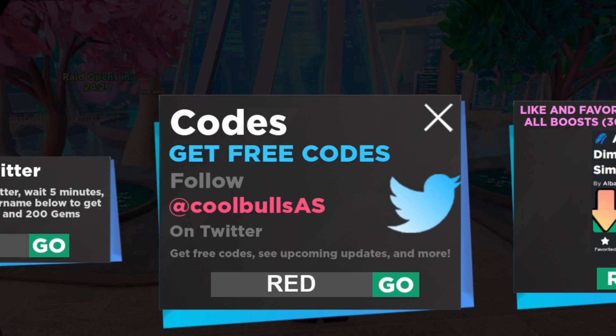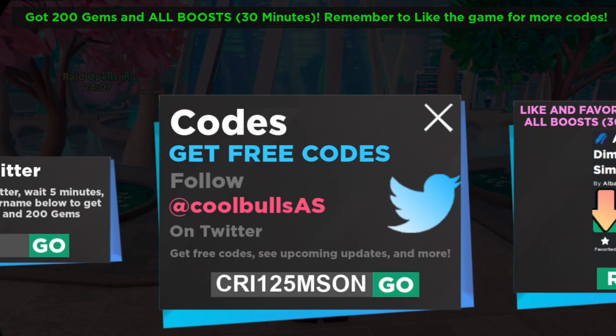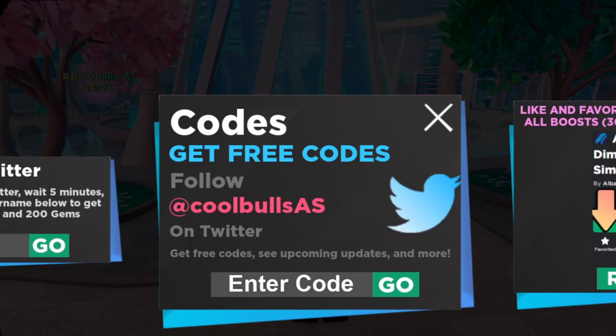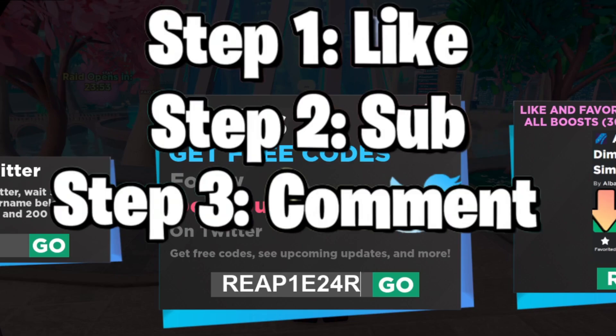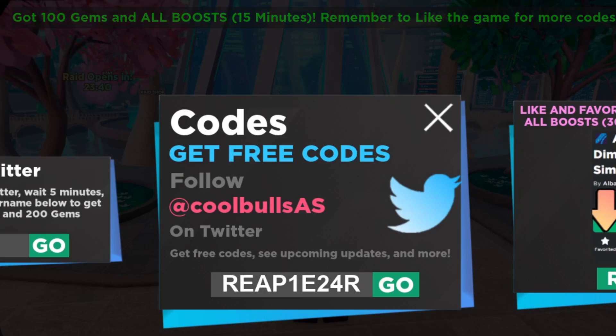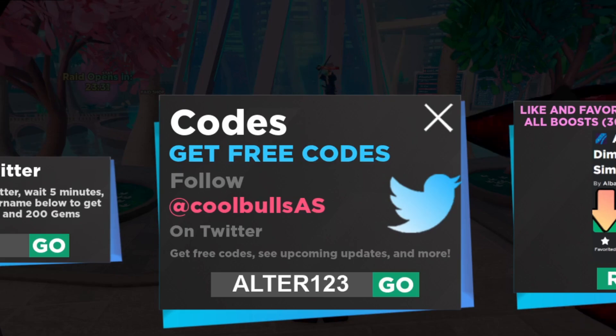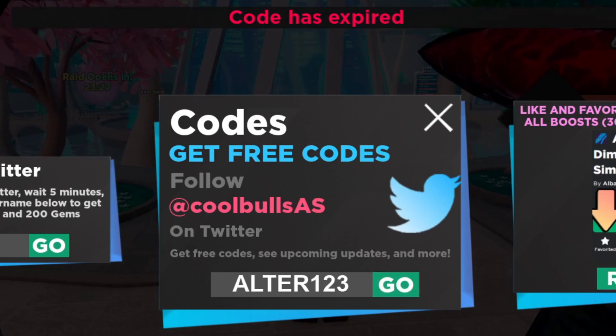Moving to the next code: CRI125MSUN — that's CRIMSON. After that we have REAP1E24R. Almost all the working codes are really OP today. Next is ALTER123 — that one is expired. So skip ALTER123, but go ahead and redeem CRIMSON and REAP1E24R for yourself.